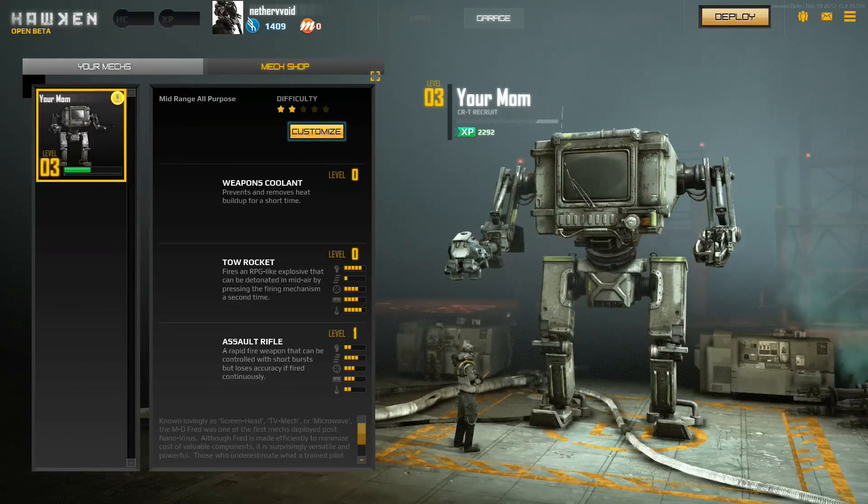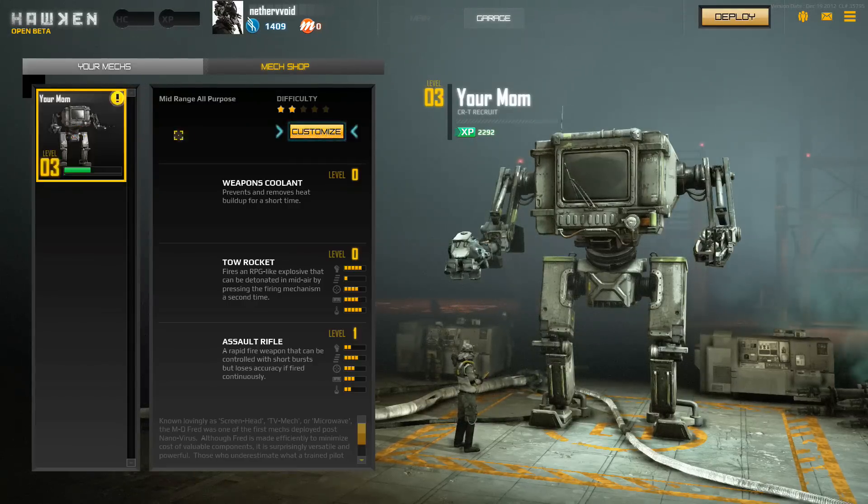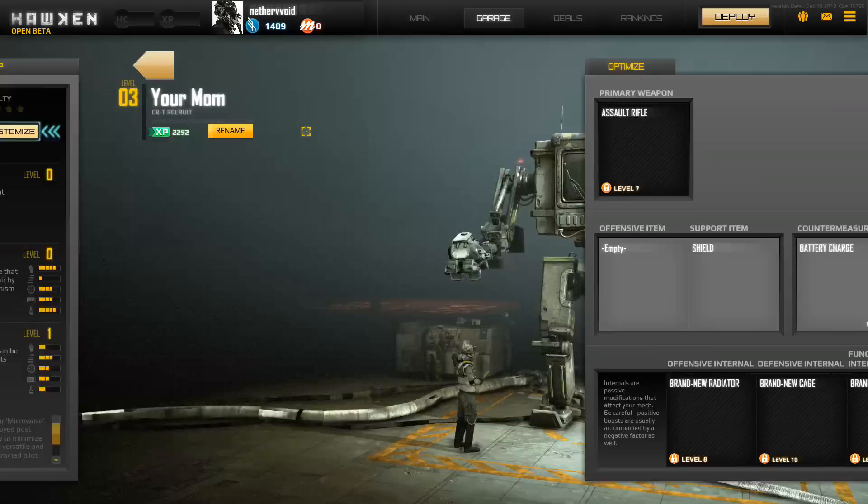So basically, here I'm in the garage where I have my mechs. Right now I only have one mech — it's kind of like World of Tanks in that regard. This is the newbie mech and I already have it to level 3. You level quite quickly in this game. Again, this is open beta, so it might change when it releases. All your mechs start at level 1 and you can customize your mechs, so we're going to go into that real quick.